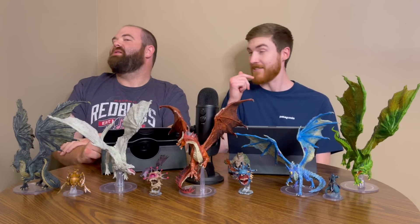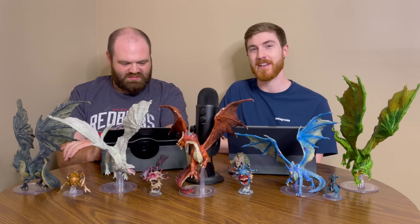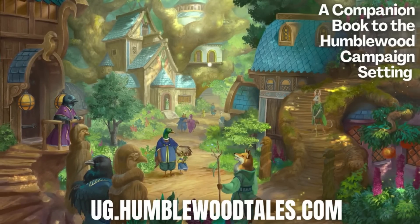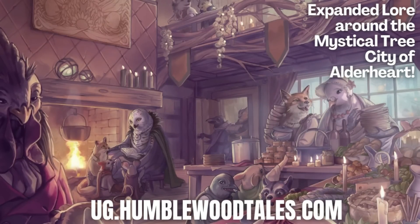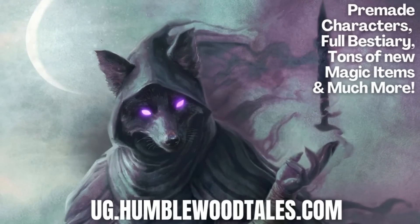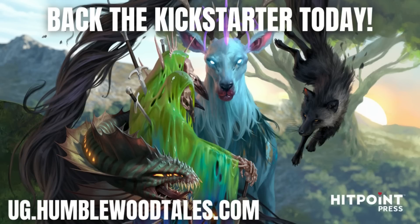Before we get on to the last few abilities, a quick shout-out to our other sponsors for today, which is the Humblewood Tales Kickstarter from Hit Point Press. This is an expansion to the original Humblewood setting, featuring five new adventures from players level 3 to level 8 - completely unique and different from traditional fantasy tropes, with wild and humanoid creatures opposed to your typical elves, dwarves, humans, etc. So if you're looking for a way to mix things up, it's a good way to do so.